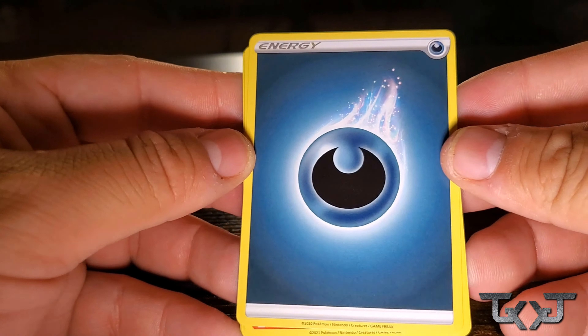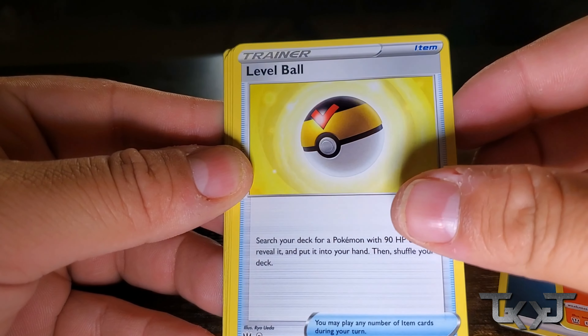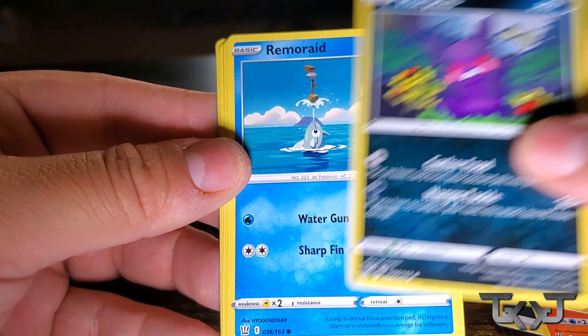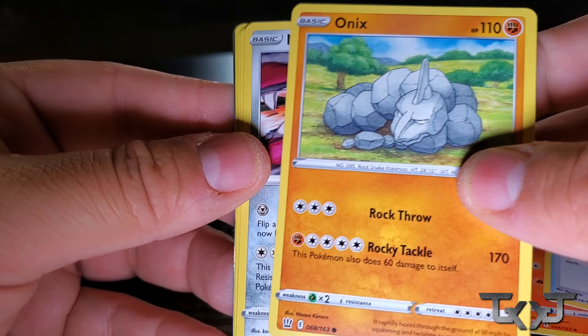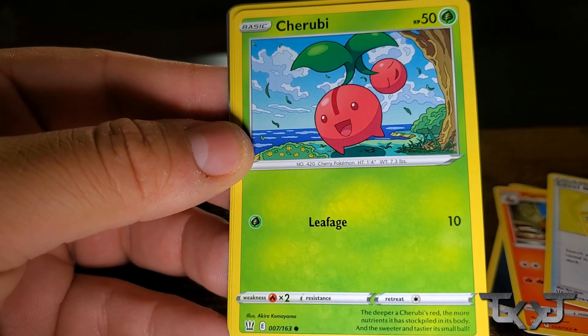Same price as a regular ETB — $49. That's not bad. Battle Styles here we go. I got Darkness Ablaze. Let's see what we get. Come on, let's get something historical out of this Battle Styles pack. Energy, Pikipek, Level Ball, Morpeko. Oh, that's always going to be a cool little art right here. Remoraid, Onyx, Mawile, Cherubi — reminds me of Ruby Rose just because of the name. Pachirisu.